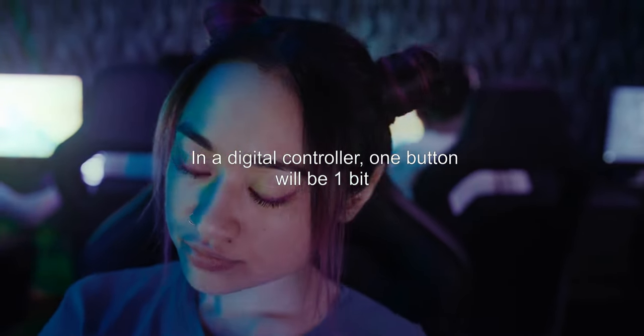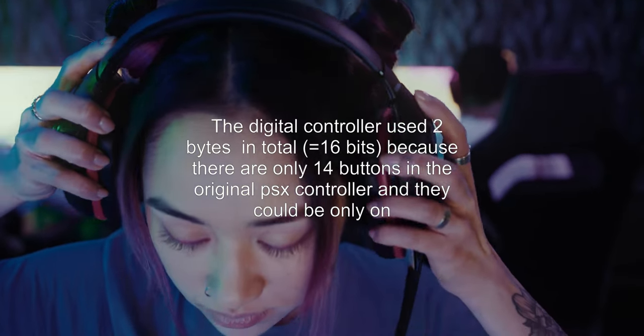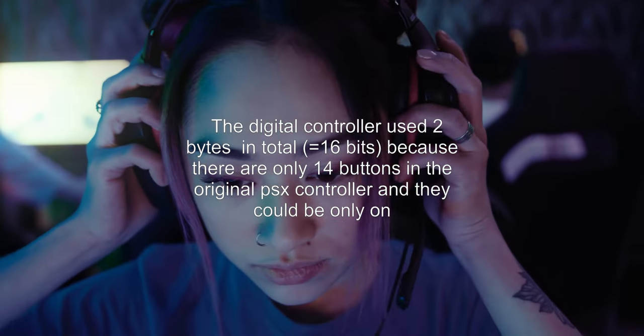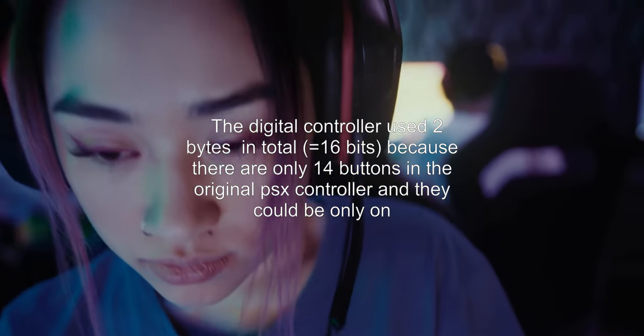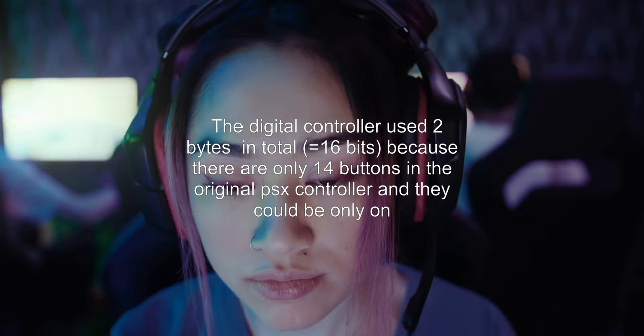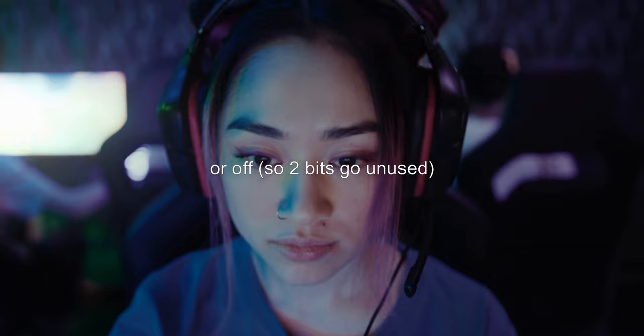In a digital controller, one button is 1 bit. The digital controller used 2 bytes in total — 16 bits — because there are only 14 buttons in the original PSX controller and they can only be on or off, so 2 bits go unused.